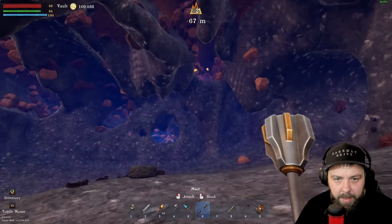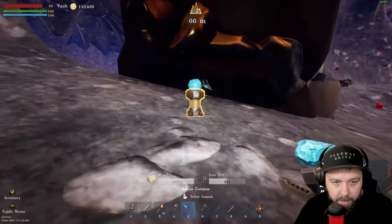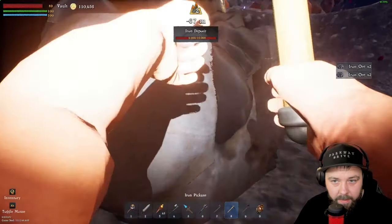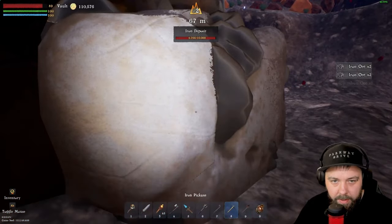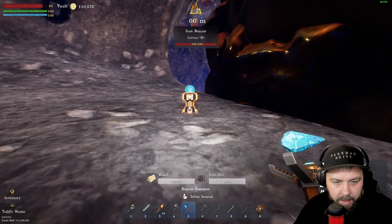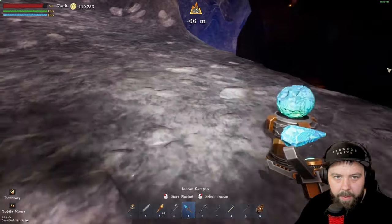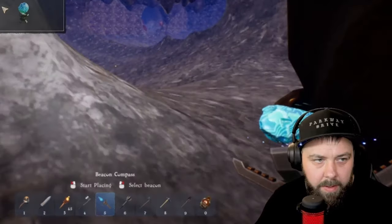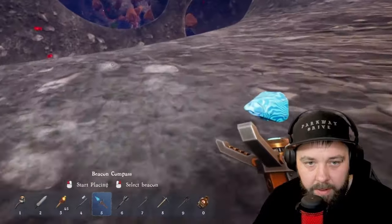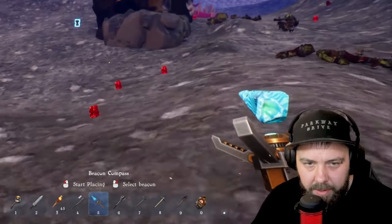That small silver deposit might have to do for now. We haven't found silver but we found gold - we're going to mark this location with a beacon. We grab some iron ore for the beacon - about 20 should be fine. We activate a beacon and call it 'gold ore'. Our plan is to sacrifice ourselves to get back to base, then dig down and build an elevator to reach this gold deposit.